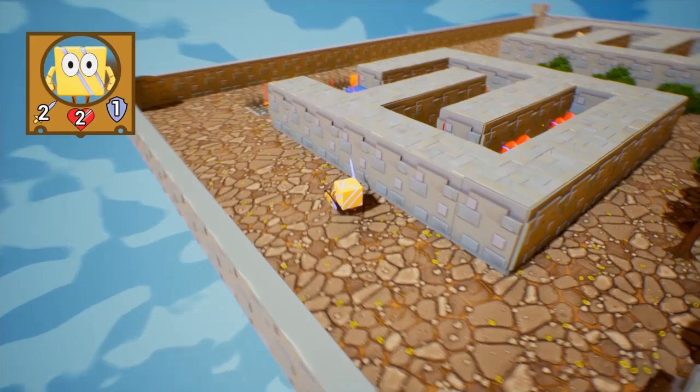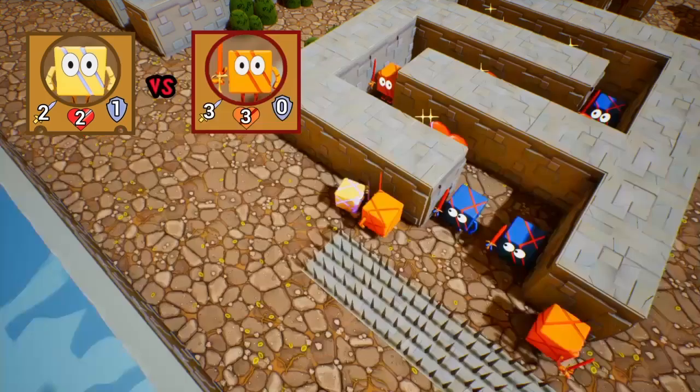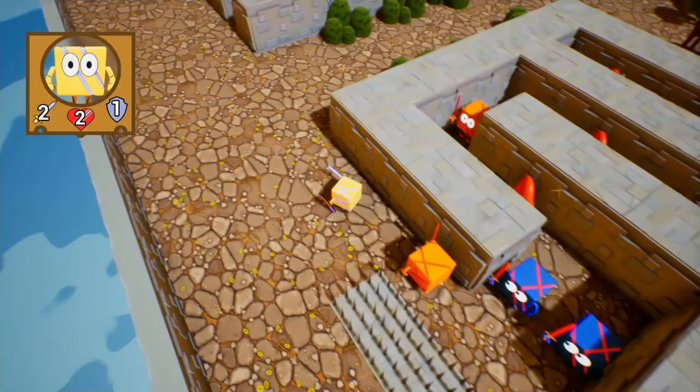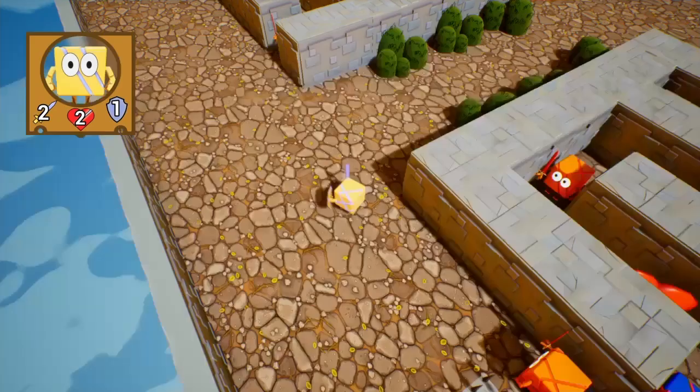Look at all these enemies — these guys do three damage. Pressing L1 shows a map, which is nice. It shows the enemies with their stats because sooner or later there's going to be a lot of enemies with high health. It also shows keys and items. You'll see what a bucket does when we get further in the game.